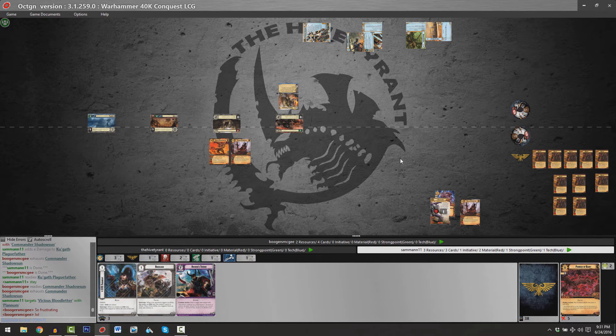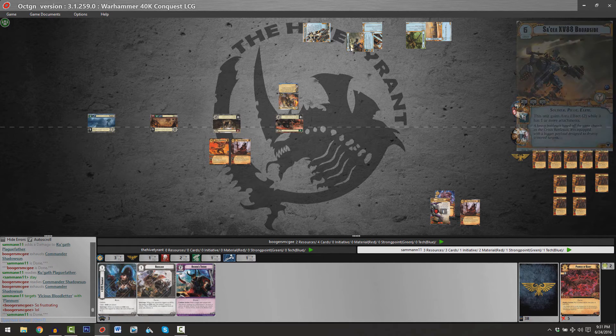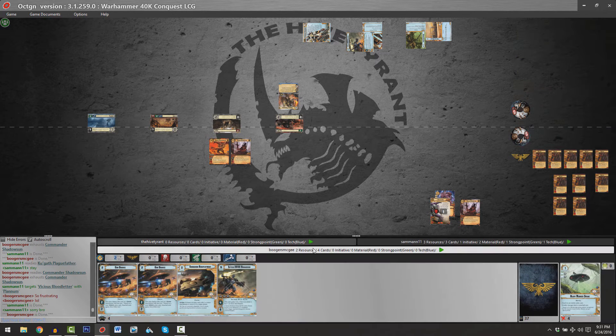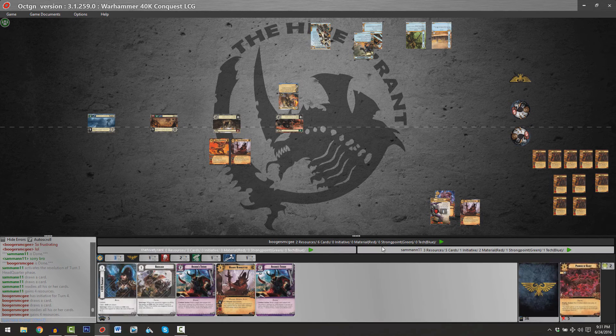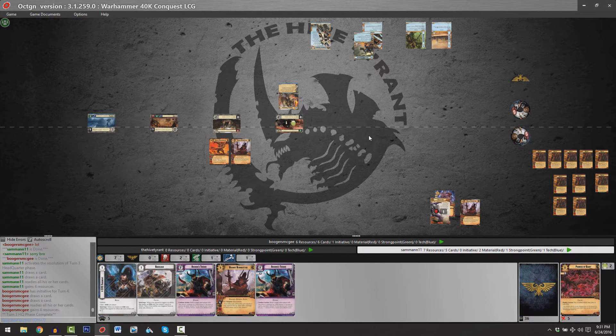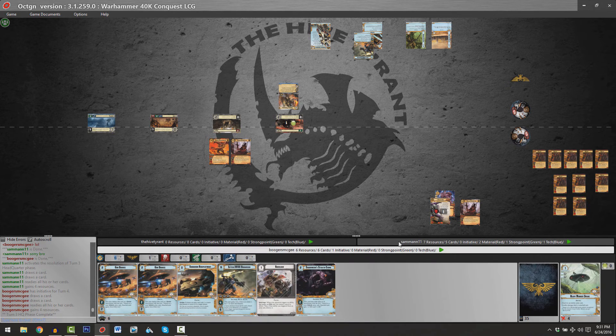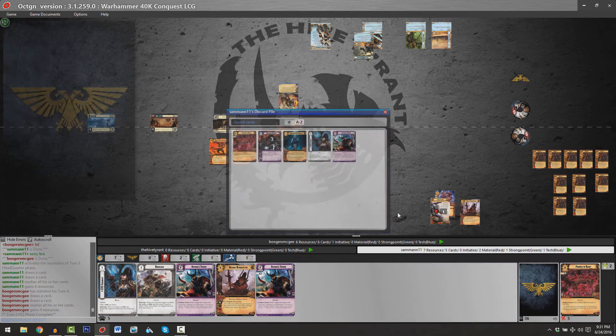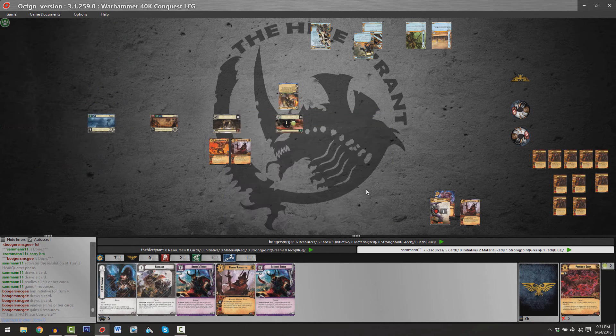Brian says it's frustrating, but believe me, it's not nearly as frustrating as it would be if the Broadside had four points of damage on it. Sam still has another copy of Archon's Terror in hand. So we go through another HQ phase — two cards and four resources for each player. Sam got another copy of Archon's Terror, though it looks like he unfortunately put one Archon's Terror at the bottom of his deck.